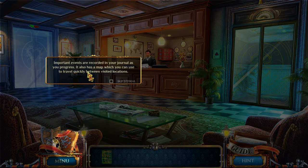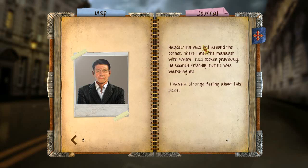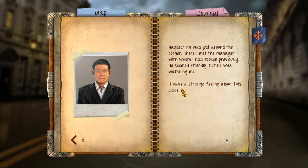Important events are recorded in your journal as you progress — it's also a map you can use to travel quickly. In the hotel lobby journal, the Blue Veil was secretly shipped to London in 1314 following the collapse of the Knights Templar. Since then the chest has remained locked in the Canterbury Chamber. Legend has it that it contains a map to King Solomon's mines, but no one dared open it for centuries as one mistake would destroy the map forever.